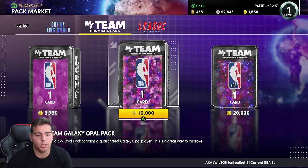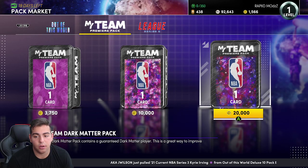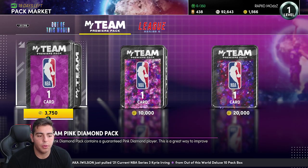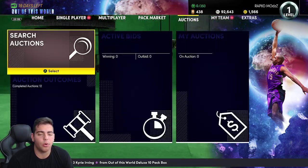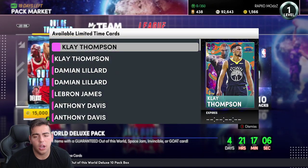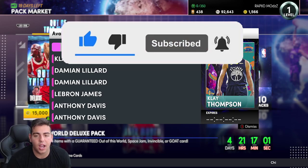MyTeam Premiere pack — I don't have enough VC. Pink diamond, galaxy opal, and dark matter — whoa. We probably have a giant market crash right now because of these packs; there's only a limit to one. If you're new, sub it up and comment down below. I'm looking to buy and sell MT — if you guys need MT, I have a lot in stock.